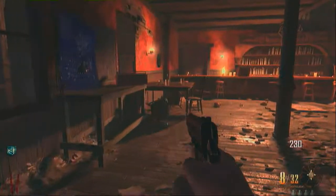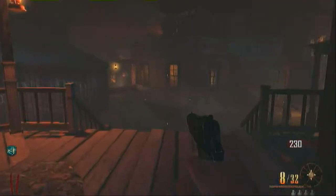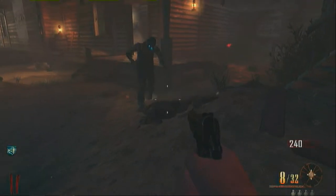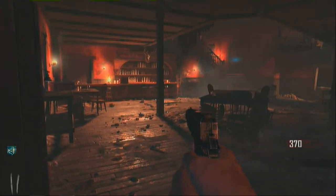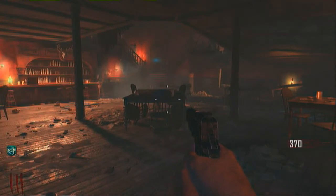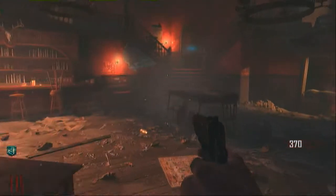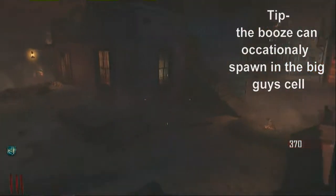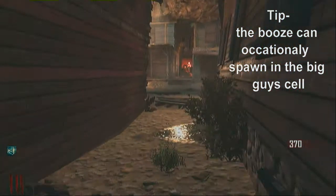Here I just opened the saloon door - I don't know why I did that. I would advise not doing it so you can save your points and do the achievement quicker. I needed the booze for this part and it didn't spawn in the saloon - it spawned in the big guy's cell back at the jail house.